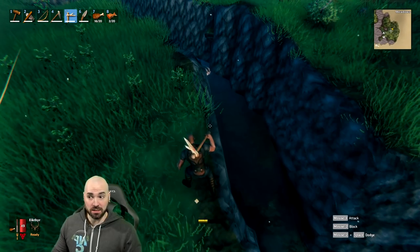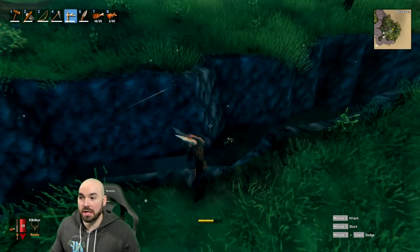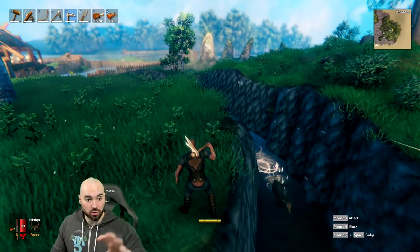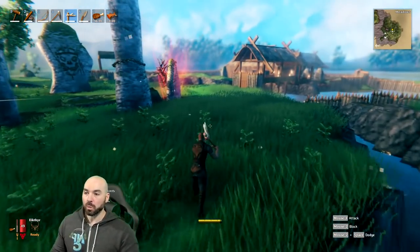We've gotten as vikingly close as possible, because the ground here is protected by a magical force preventing you from destroying it. However, that circle only extends so far — that radius only extends so far — and you can start to terraform the ground around it. We've created a moat, and we've made our base right on top of the runes for a specific reason.